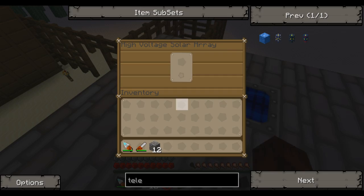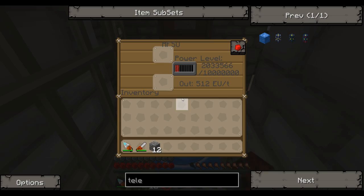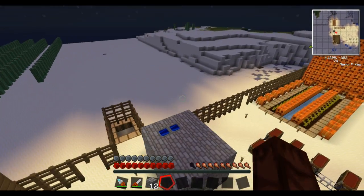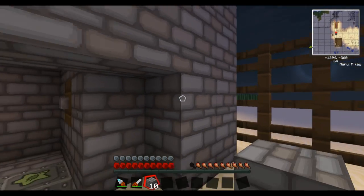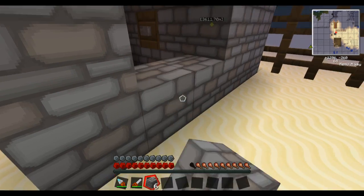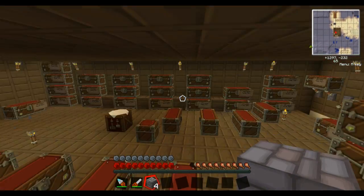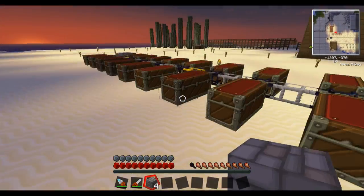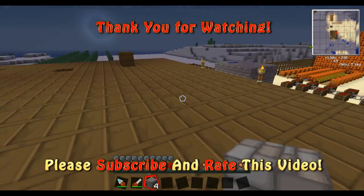Sniper donated one high voltage solar array and I'm donating another, so these teleporters are up non-stop for us. Going back and forth uses energy, but for personal use it works really, really well. We don't have to worry about those bugs ever again — and for people using them a lot, like going down to the basement, it works flawlessly now.